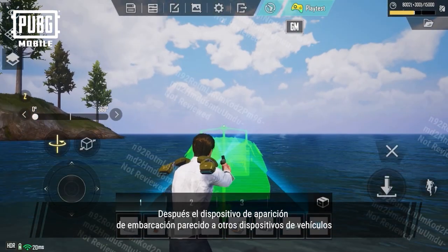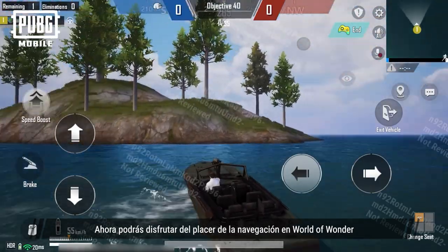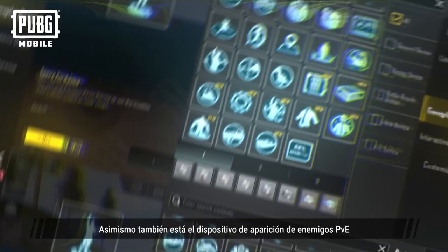Next is the Watercraft Spawn device, which is similar to other vehicle devices. You can now experience the joy of sailing in World of Wonder. You can configure it the same way as other vehicle devices, so it's easy to master.